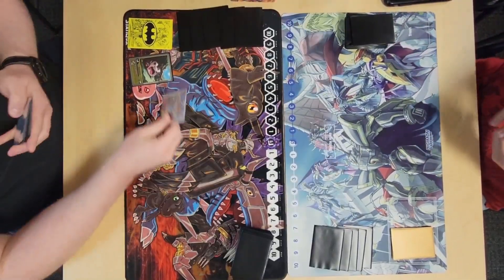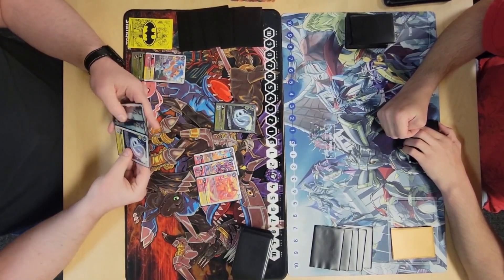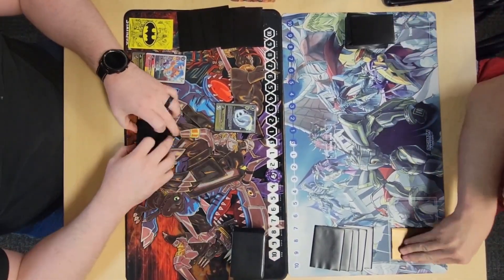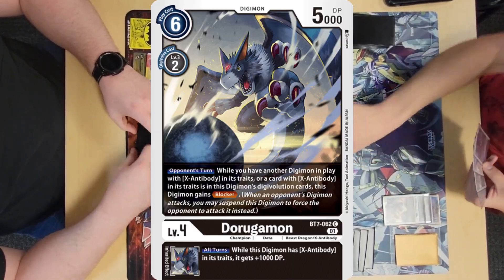What's up nerds, you guys want to see a dead body? Today we have Shine Greymon versus Alphamon. I start off by evoing into Agumon, hard playing Kudamon, and adding a Geo to my hand. Caleb hatches Dorymon and evos into Dorugamon.